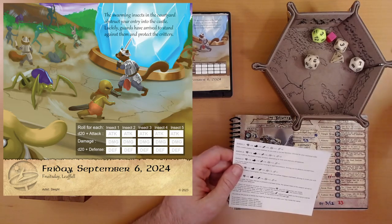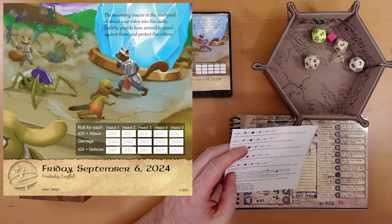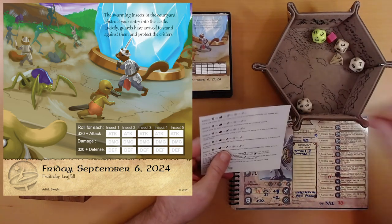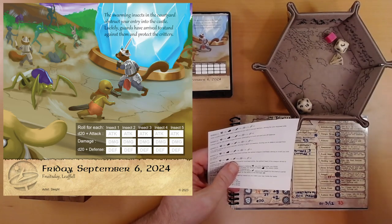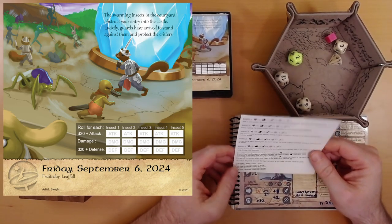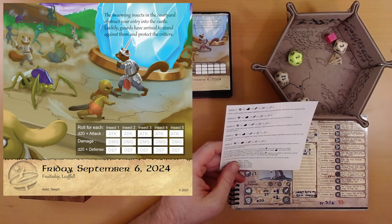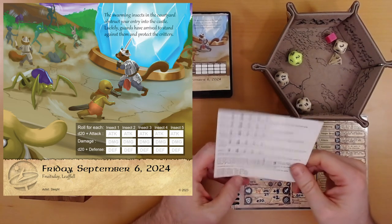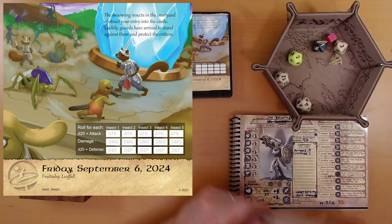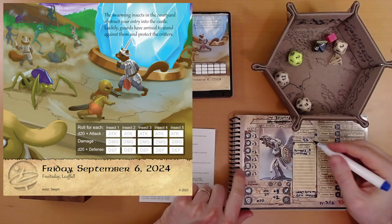Last but not least, enemy five: holding a mace, the insect delivers a powerful overhead strike, the spiked head aimed to crush through your defenses. We attack against a defense of 15, get a 19 — that hits. Hoping to do 15 points of damage, we get 14 plus two is 16. Enemy five is down. That's four of them down again. You entrust the guards to handle the lingering insects as you make your way inside the castle. For killing four enemies, collect a d8 plus four amber. We roll an eight-sided die and get a one — so we gain five amber, up to 54.